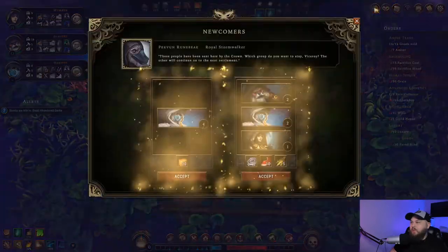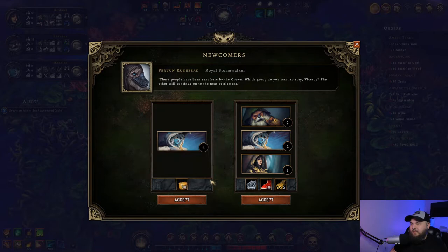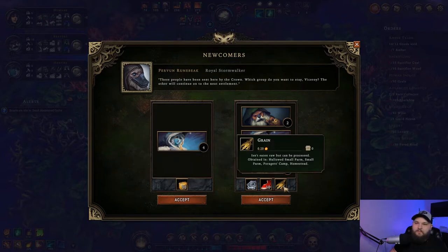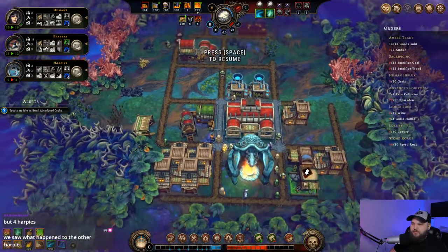Let's see here - we get more villagers for harpies. She brings clay, this brings food and grain. I do need grain. This is five villagers, I'm gonna take this since we just lost a village - I'm gonna take the one with more villagers.